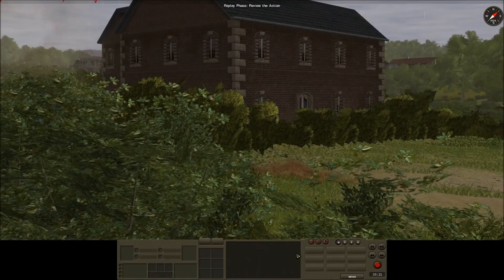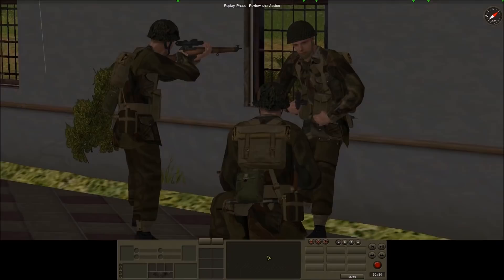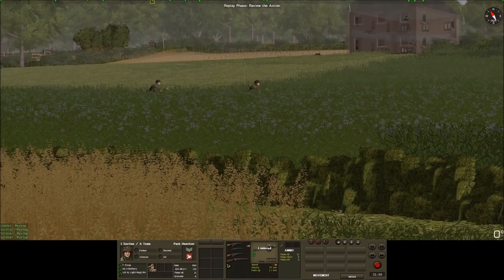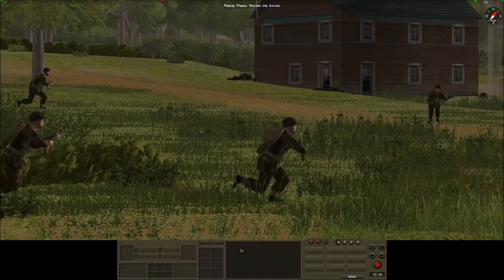On TRP2 the barrage comes to an end, and with supporting fire the 5 Points objective is reoccupied by G Squadron's 2nd Flight.